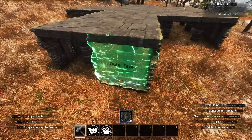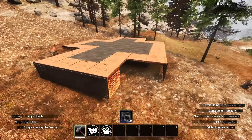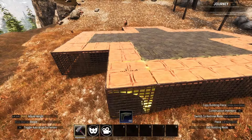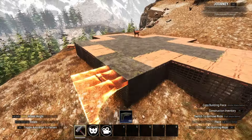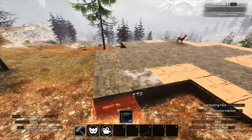Then hang dungeon iron walls from those ceilings. Those ceilings can be any material you like, as they will be replaced later on. From there, use the dungeon vaulted ceilings to replace the perimeter ceilings, connecting the vaults together to create arches.